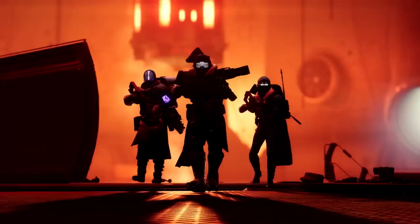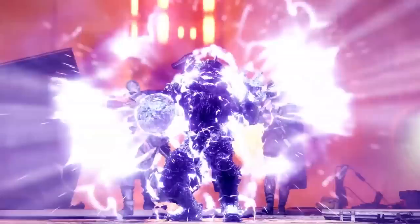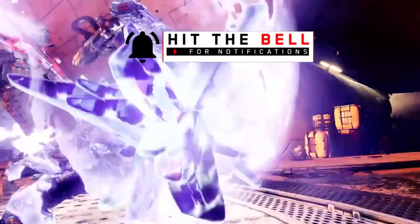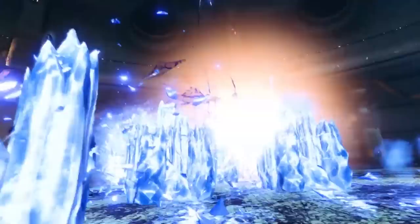The Titan is in the front and activates his brand new super. He generates two fists of ice, smashes the ground, and then we see a flow of ice going forward and destroying a bunch of enemies. This is the brand new Titan stasis super. Stasis is a brand new element being introduced with Beyond Light — it'll be on weapons and is part of what we're calling darkness subclasses, or technically stasis subclasses. For the Titan, it's kind of like Fists of Havoc with area of effect damage, but instead of just around you, it's directional, so it'll go further but you have to aim it.